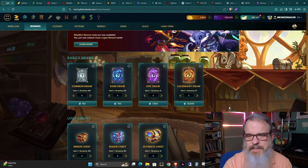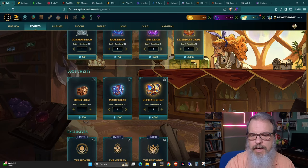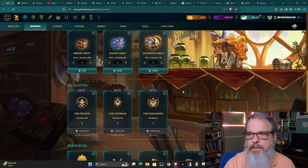So with that said, here are the new prices: a common draw is 150 glint, a rare draw is 750, an epic draw is 7,500, and a legendary draw is 35,000. Minor chests are at 200, major chests are at 1,000, and ultimate chests are at 4,500. I'm not sure if the chest prices were affected — tell me in the comments if they were, because I'll have to go back and look at some previous videos.